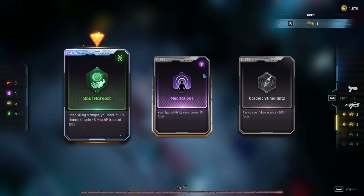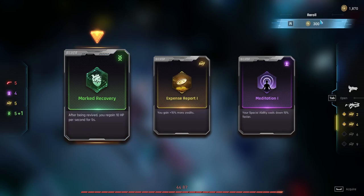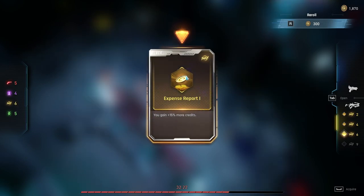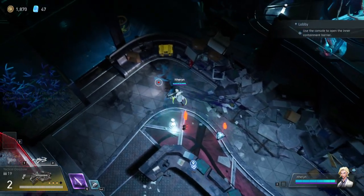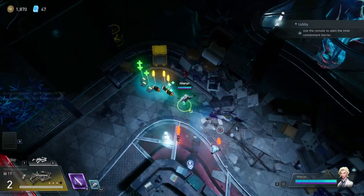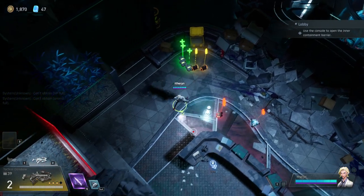With any game like this, confidence is key. I'm not going to waste my enhancement slot on useless defensive cards because damage is more defensive than defensive cards. I'm going to take the 50% reload — now lobby is a cakewalk because I'll reload fast enough for everything. I've basically turned my crossbow into a machine gun.